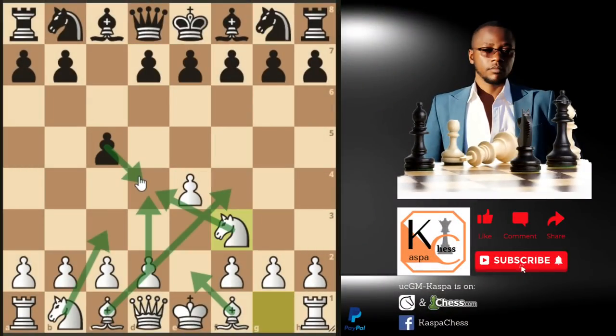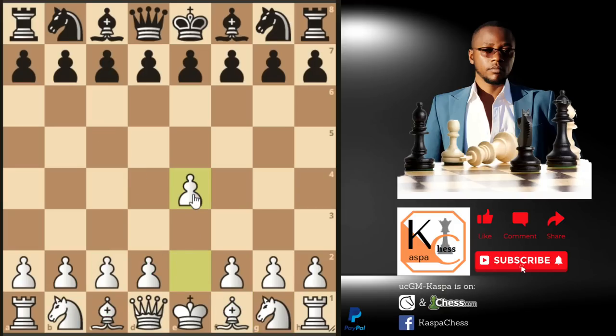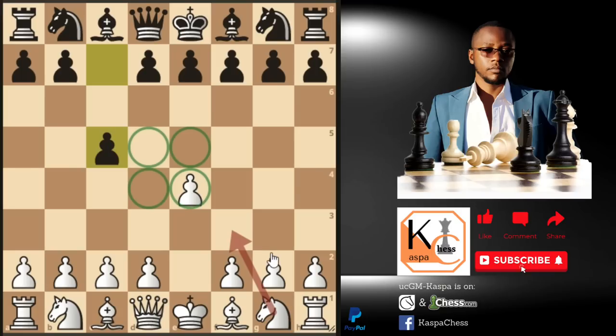But how about if I tell you that we can shut down all of black's dreams by forcing him to play on our terms, not what he wants. So after you play pawn to e4 and black responds with pawn to c5, instead of going knight to f3, which is the common move here, I recommend that you play pawn to c4, which is known as the Staunton-Cochrane variation.